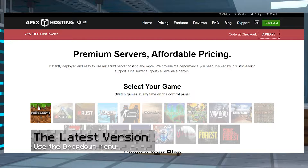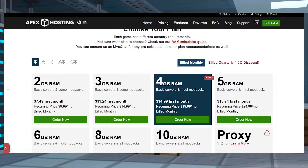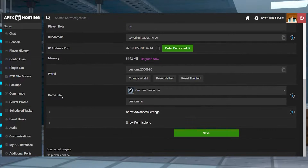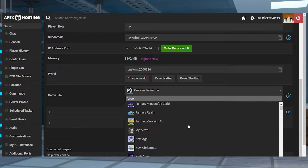Before getting started, you're going to want to purchase a server if you don't already have one. This is going to give you the panel to manage everything in the following steps. Once you do that, head towards your Apex server panel and then find the game file section down below. Once that's found, you can click on the currently selected option and type Forge in the search bar.